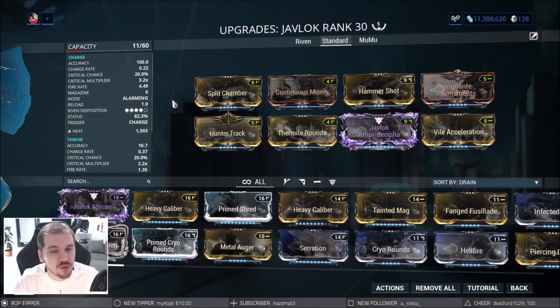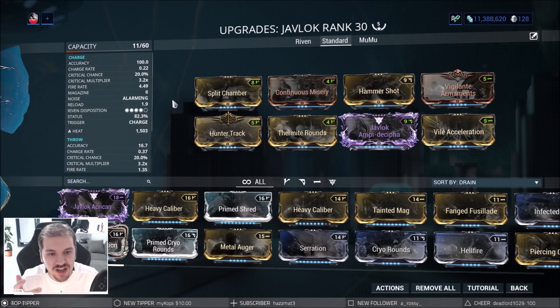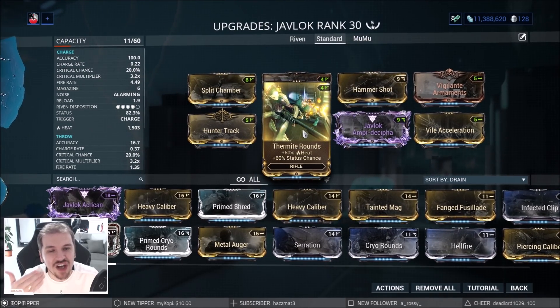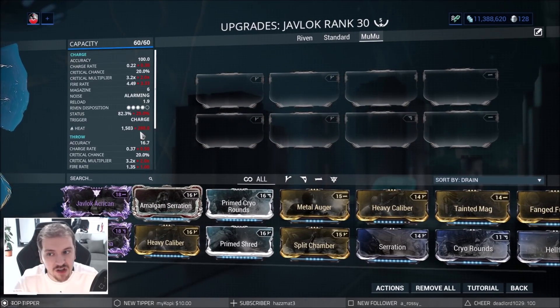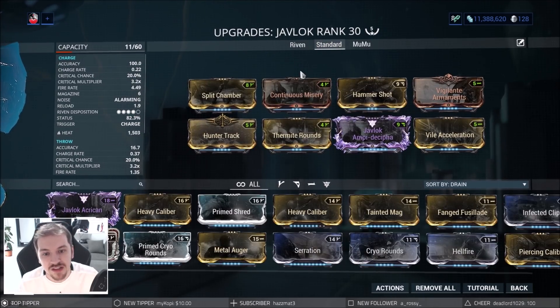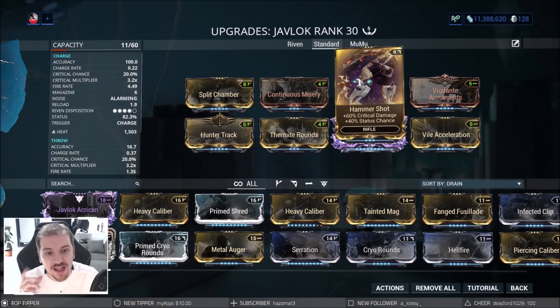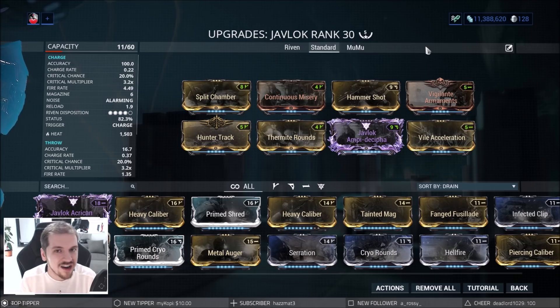The name of the game will become how to proc heat on myself, and you treat it as a buff. What I've got here is a whole bunch of status chance with Hammer Shot and Thermite Rounds. The Javlok only has heat damage by default and a pretty good status chance. All you've got to do is shoot the ground once and you're going to proc whatever element you have — by default it's heat. I've built a little status chance with Thermite Rounds, Hammer Shot, multi-shot with Split Chamber, and Vigilante Armament so I can fire multiple projectiles for a higher chance of applying that heat proc.